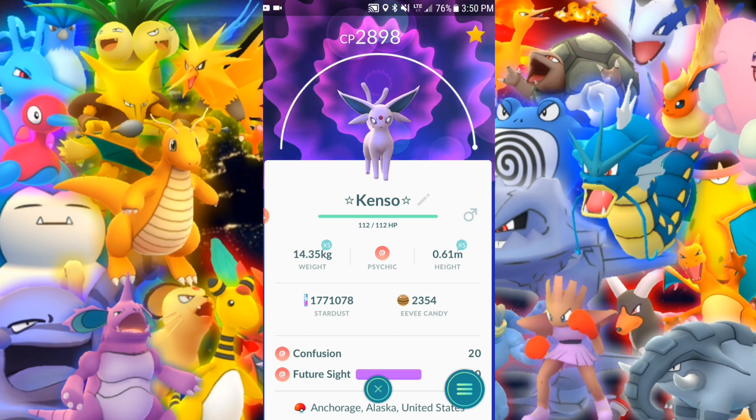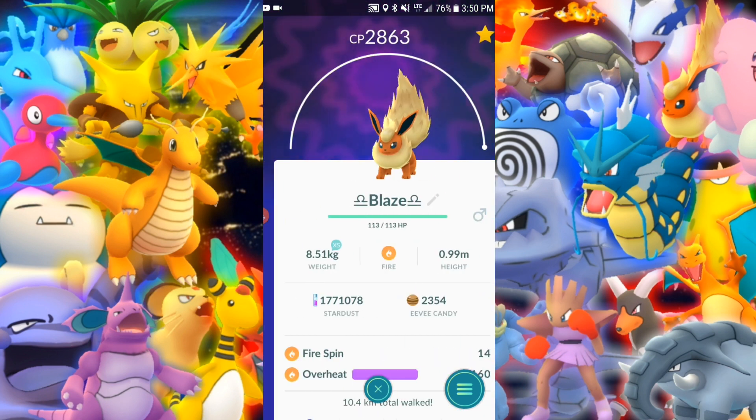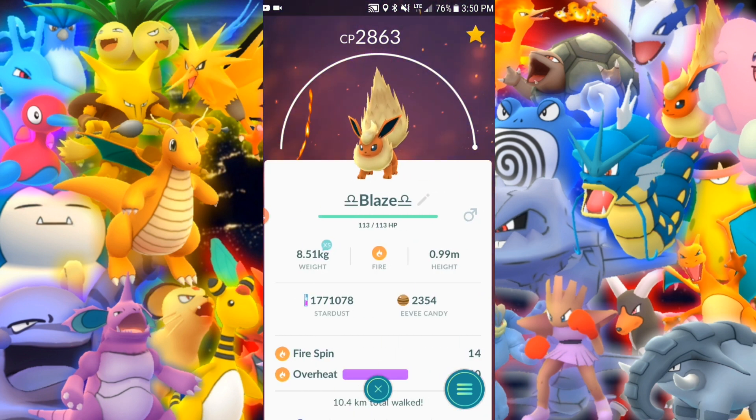Espeon — maxed out. Confusion and Future Sight. Beautiful attacker, glass cannon, but that doesn't really matter. This thing is extremely useful when it comes to taking out raids, soloing them personally.